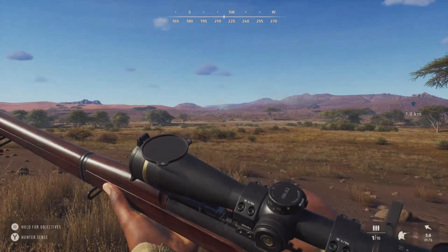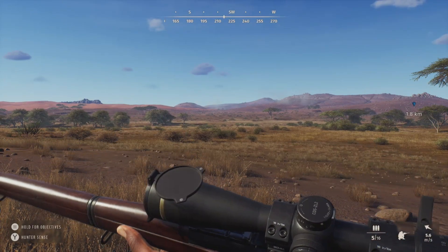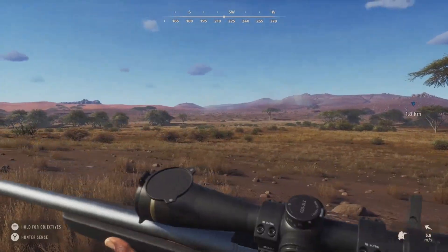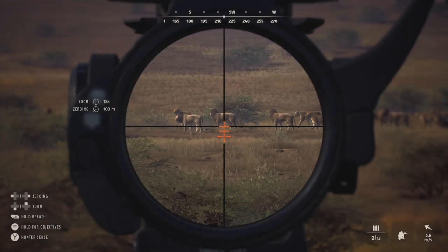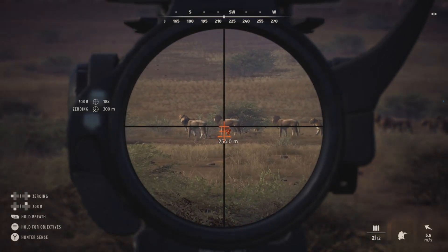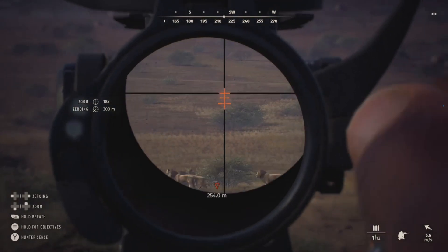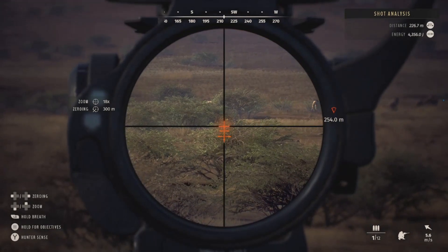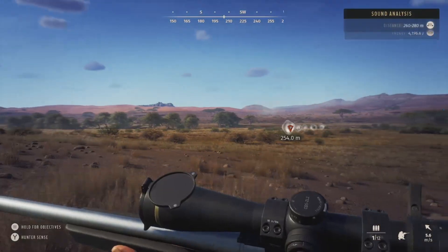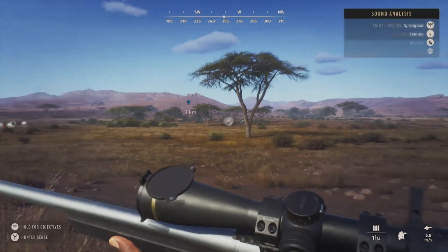We'll switch to the 300 here — got to wait for this gun to reload. He's still there, about 250 out. We're zeroed for 200 but I think let's zero for 300 and see how we do. We can go for that — should be good, might be just a little high but should get into the lungs. That herd isn't spooking — they're kind of alerted but should be good.